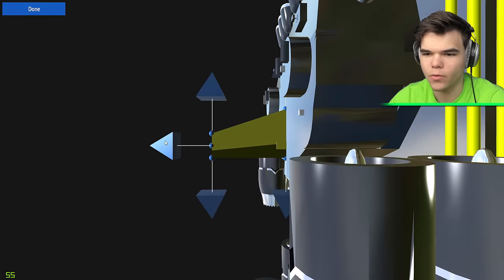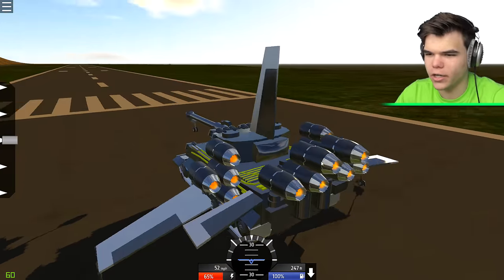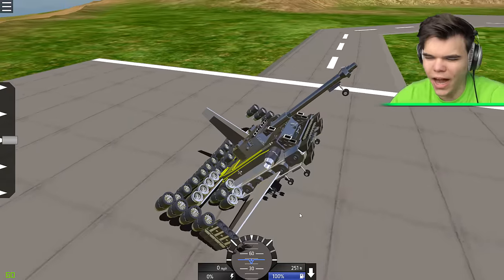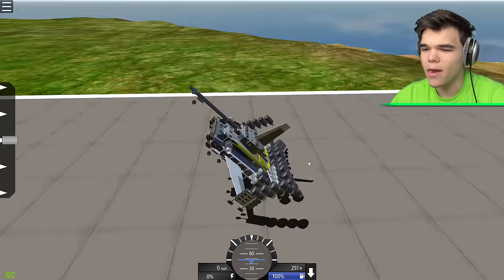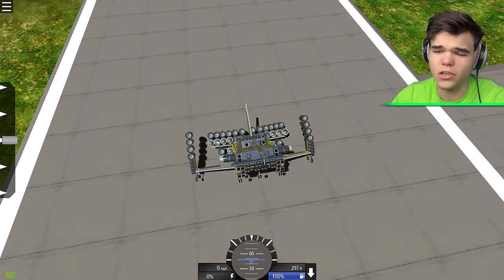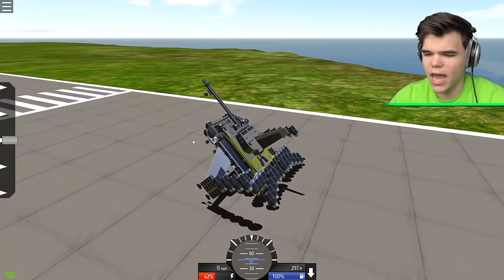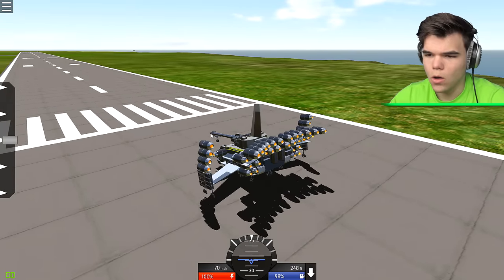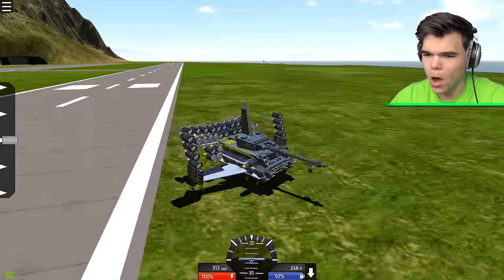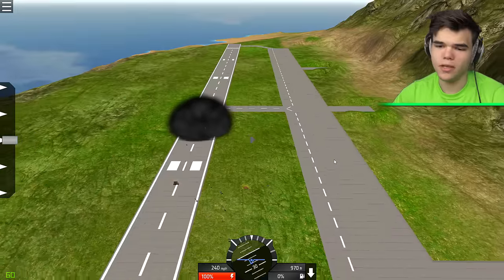That should work out, just like that - a freaking big vertical stabilizer. Does it work? It doesn't even work. Are you serious? There are about 30 engines on here now. Still not going up - it's never gonna work. Well, I made the cockpit fly again. This is probably the first vehicle I can't get in the air - the tank is just way too heavy.